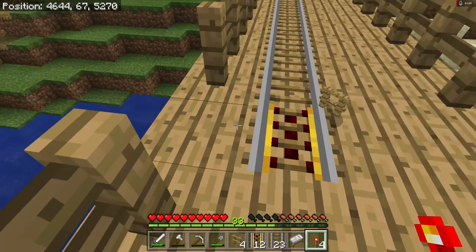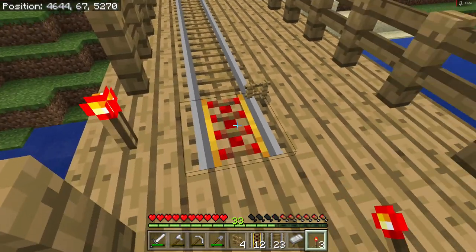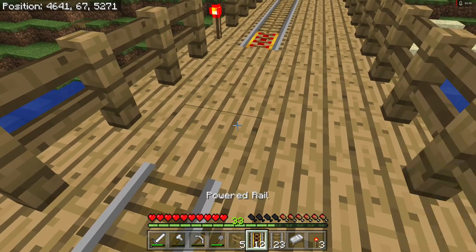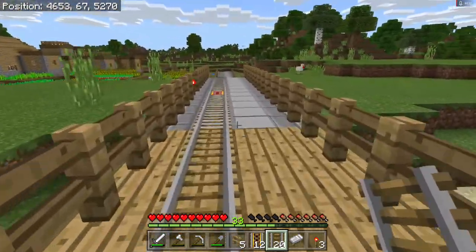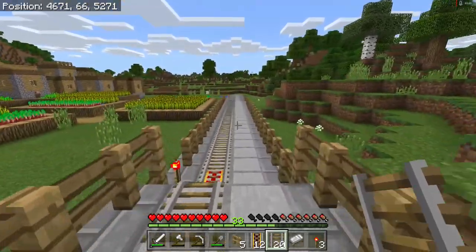Let's get that off. See, it got really dark, and now if I place it back down, that gives it the power it needs. I'm not sure what powers redstone — I haven't ever looked into the history of Minecraft — but anyway, that should do it. It goes all the way down here to the village.